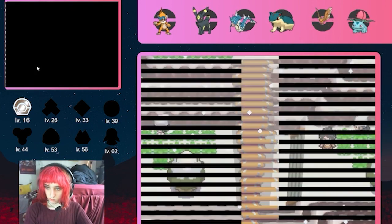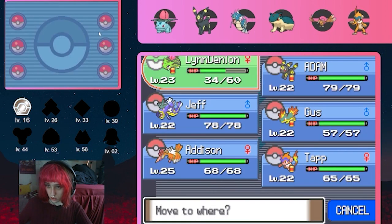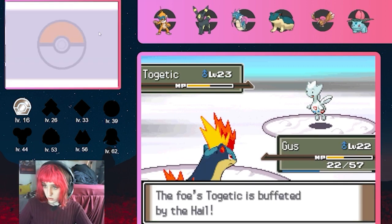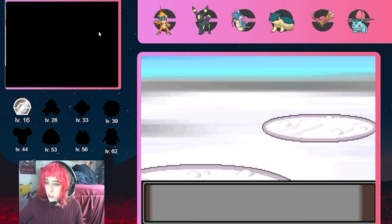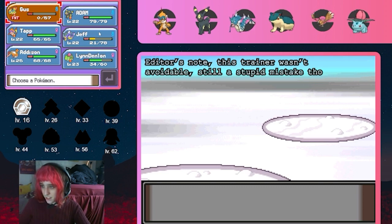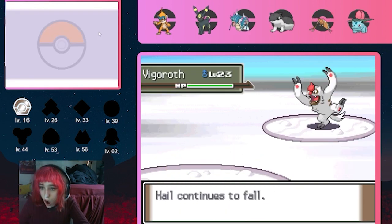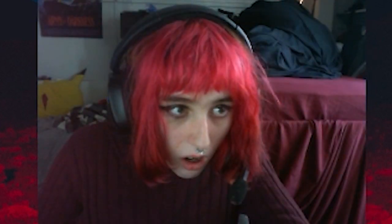We move on to Route 216 where I got a Snorunt named Debbie. However, it is at this point where the run begins to spiral out of control. While making my way toward Gardenia, I run into a random trainer that has a Togetic. The Togetic lives a Flame Wheel from Gus with a sliver of HP and retaliates with an Ancient Power that kills poor Gus. This was extremely frustrating as the trainer was easily avoidable. Then I ran into another totally avoidable trainer, and Tap dies to a critical hit Crush Claw from Vigoroth.